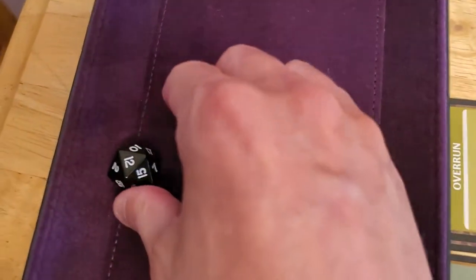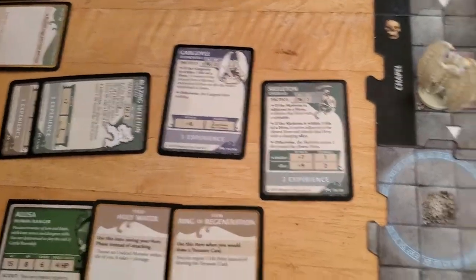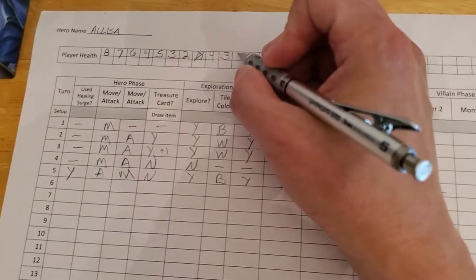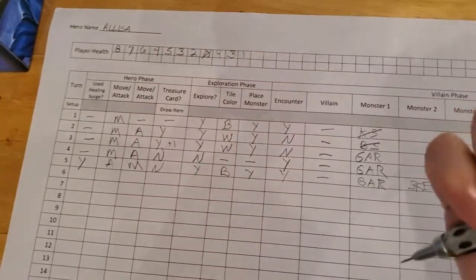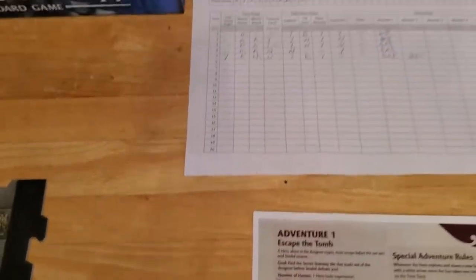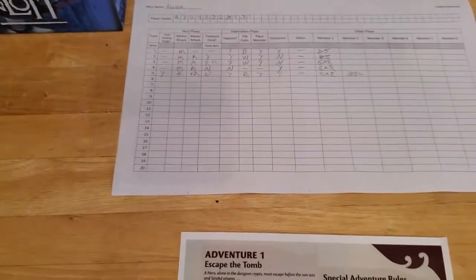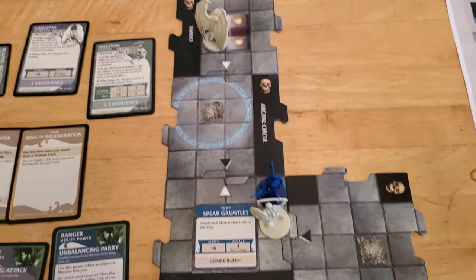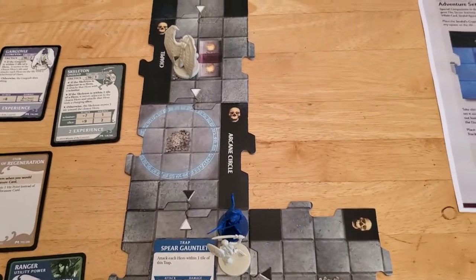Let's see how we roll — twelve. And twelve plus nine is definitely enough to hit, so Alyssa is hit for two more damage. I don't think we're going to get out of this dungeon. Alyssa is down to one point of health. It's just a whole world of hurt. Going into turn six, we have all kinds of stuff to deal with.